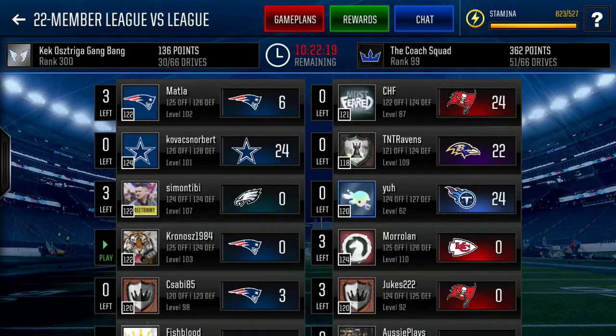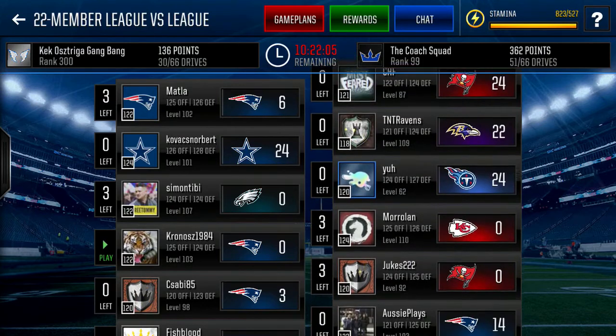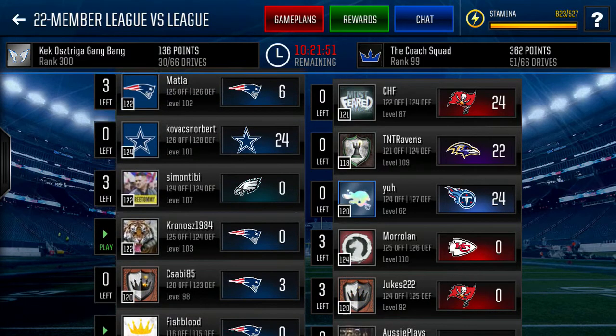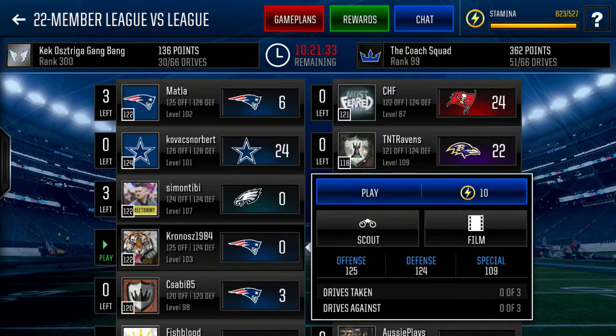What is going on guys? My name is Jukes222. Welcome back to another video. We're back at the coached squad, rank 99. We won last match against the rank 58 league, but we're down a bunch of ranks — almost out of the top 100. We're gonna hopefully get on a win streak and get back into the rank 90 range. We're against Kek Osrika Gangbang, rank 300. Playing Kronos1984 — looks like a 34-year-old. A bit of an age difference, but in the Madden world it doesn't really matter. Let's hop into the drives and see if we can put up a good score.